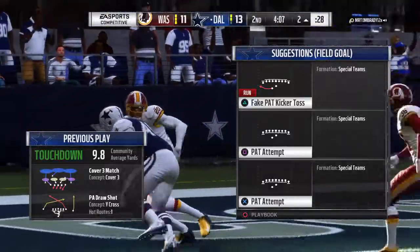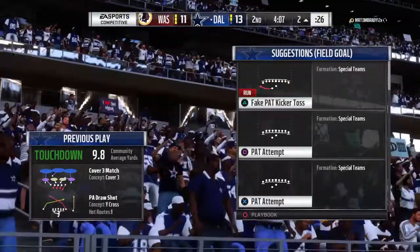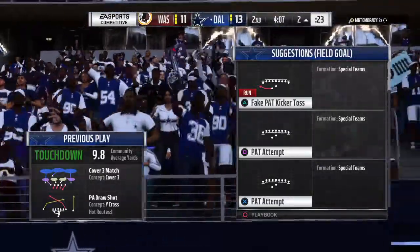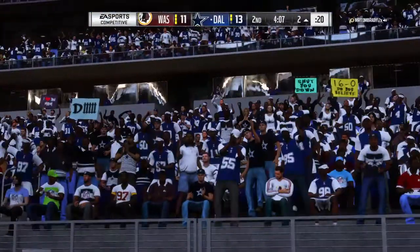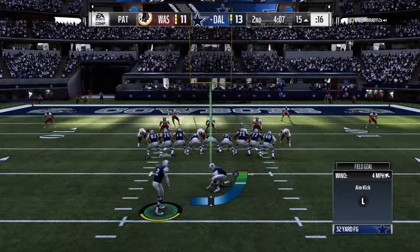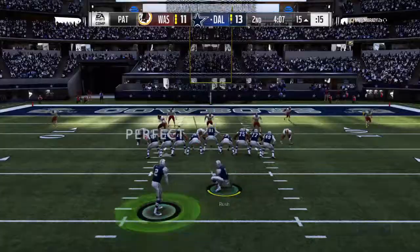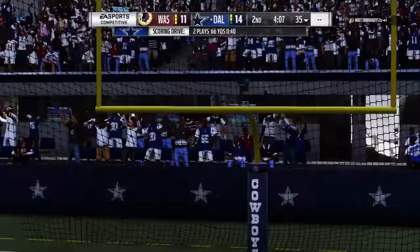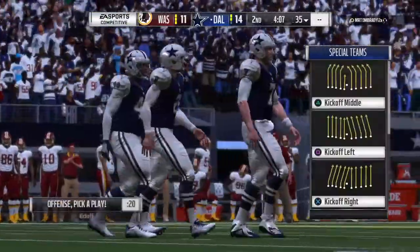He wasn't blocking or running it there — they tossed it to him. You remember the good old days when the 49ers were riding roughshod in the league? They used their fullback in pass plays all the time — Roger Craig, Tom Rathman, those guys were terrific at running these types of plays. Point after, right down the middle — and that gives them a three-point lead.